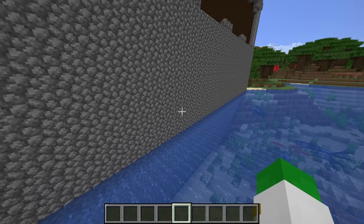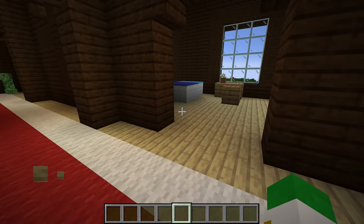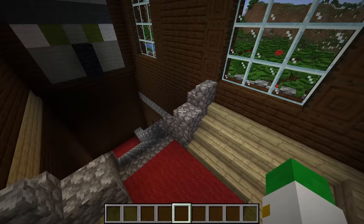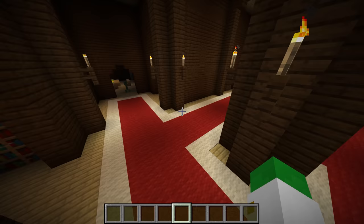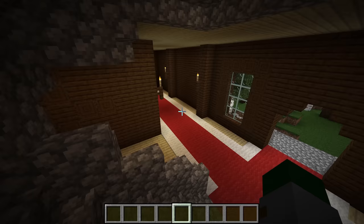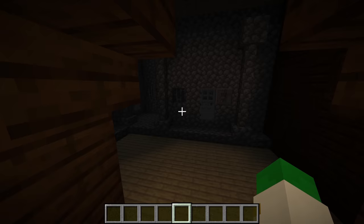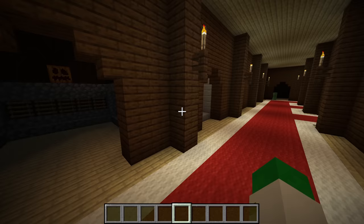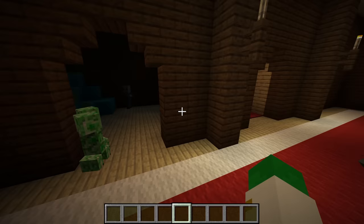Woodland mansions are not like a desert temple or jungle temple, where every single one generates the exact same way. In fact, every woodland mansion is unique — there are over 50 different rooms that can generate in one. Every woodland mansion has different amounts of resources, a slightly different level of difficulty, and certainly a different layout. The general rule does apply that more dangerous and interesting floors are higher up, with things like the prison floors that contain the allays generally being on the first floor. There are also secret rooms between walls that I will go into more later.